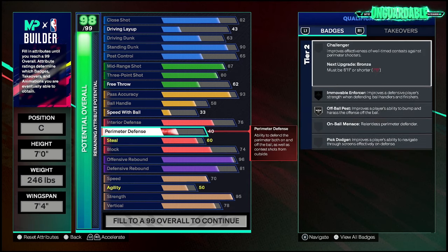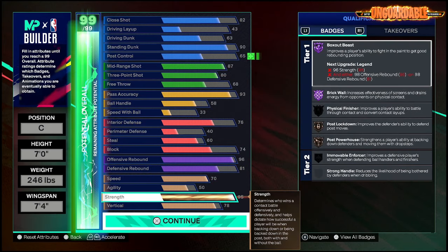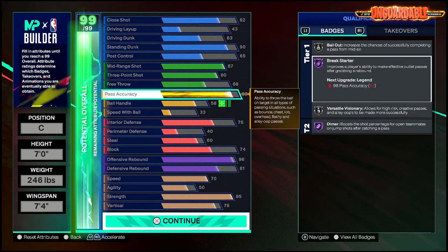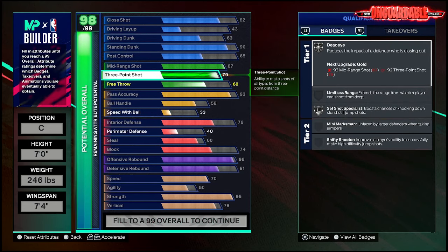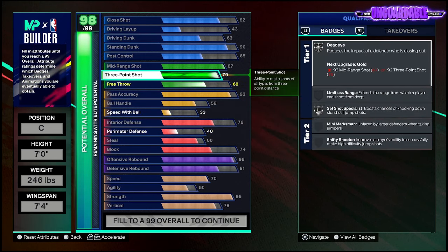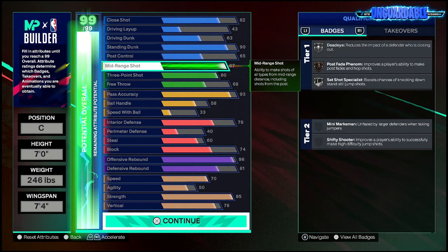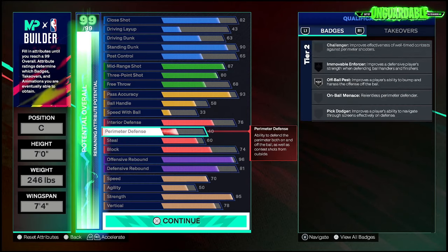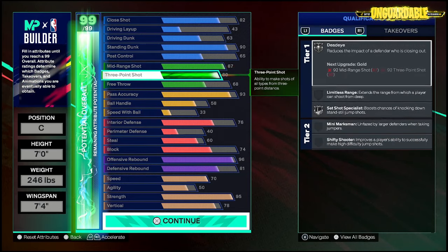This build I need to tweak a little bit. I don't think the perimeter defense was that low — let me check. I really don't think I went this low on perimeter D, to be honest. But you're gonna be guarding the corner, so you've got the off-ball passing and whatnot. We had a big stack for sure, let me check how I tweaked it.